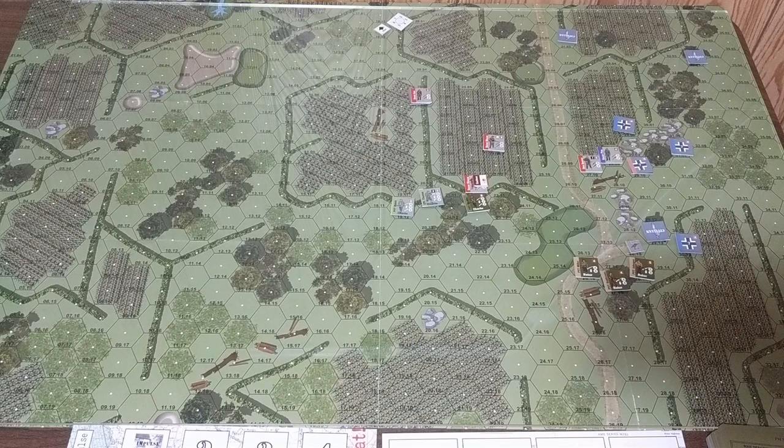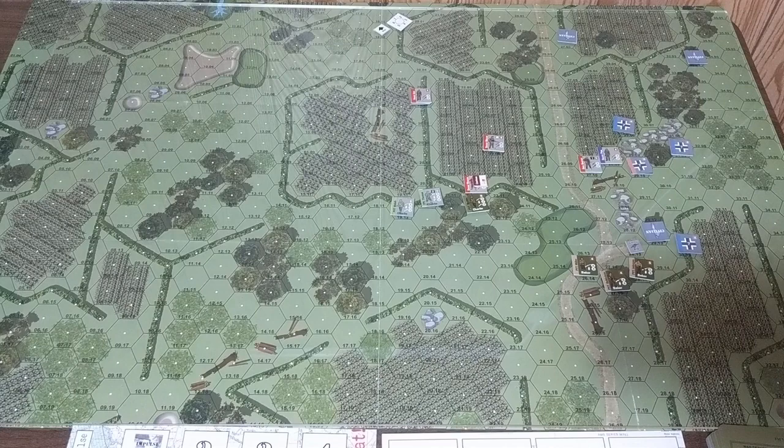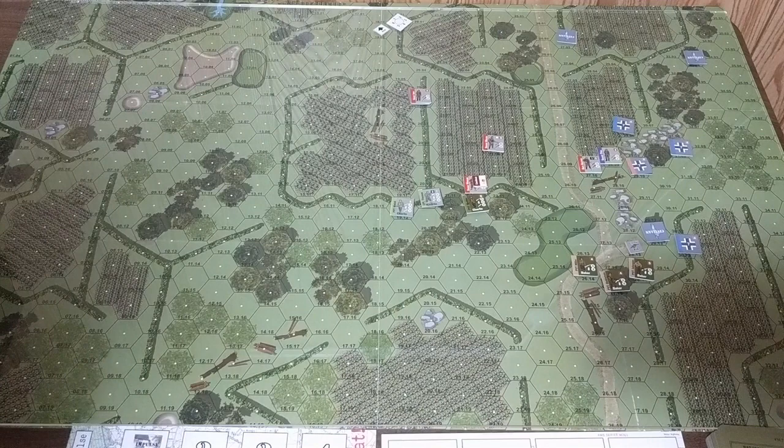We're back to start Turn 3, but first I need to go back and correct a serious error I made at the end of Turn 2. It had to do with the firing over here, specifically with Private Miller. He had a run-and-gun order where he fired at the German soldier. I added the modifier for range and reduced the modifier for the German soldier's order, but I forgot to account for the run-and-gun minus 2 modifier.